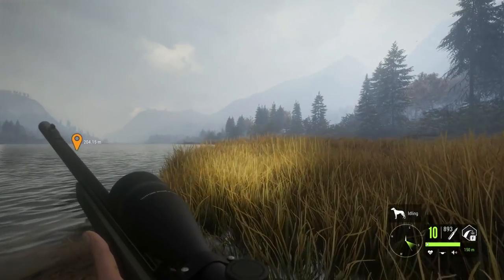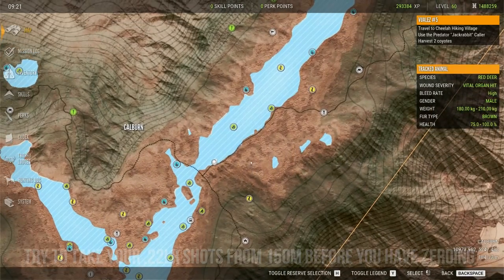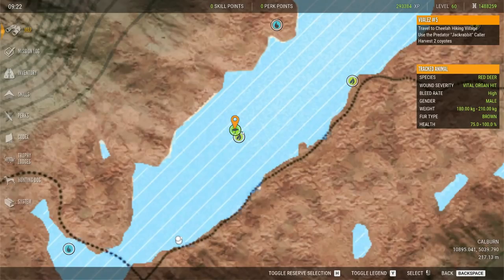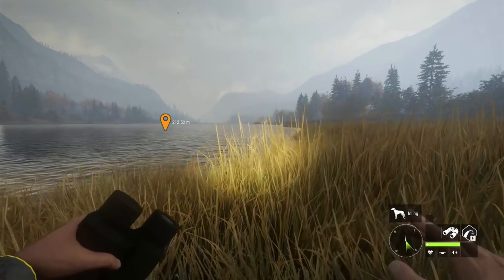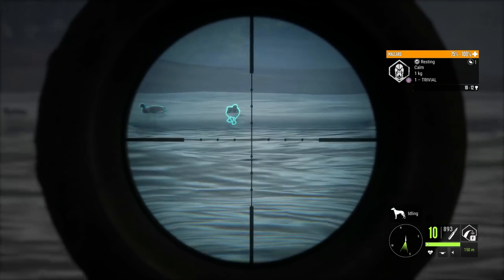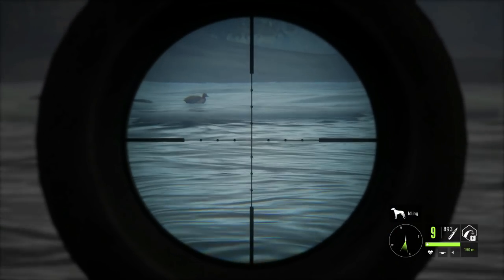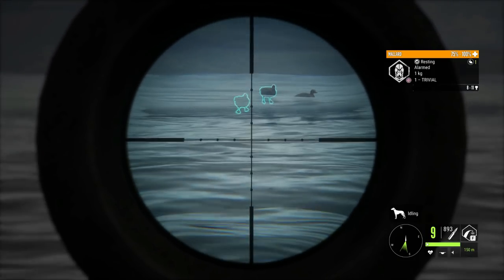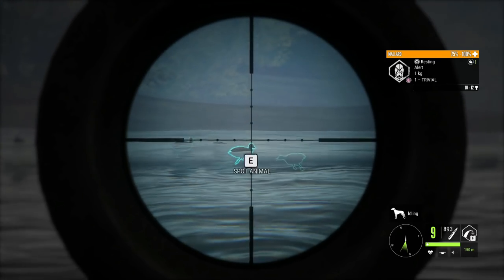The best way to take ducks down with the .22LR, especially if you are a new player, is to get right to 150 meters from your duck if possible. To get a really precise waypoint, put your green marker right in the center of the map, zoom in as close as you can, and then when you put your waypoint down it should be pretty perfect. Marking ducks precisely is very important because being even 10 to 15 meters off will ruin your shot. Aim right at your duck, hold your breath, and down he goes. When they say alarmed, do not take any more shots — just be patient and wait for them to calm down, then take another one out.